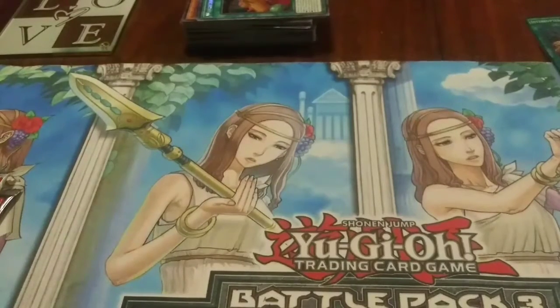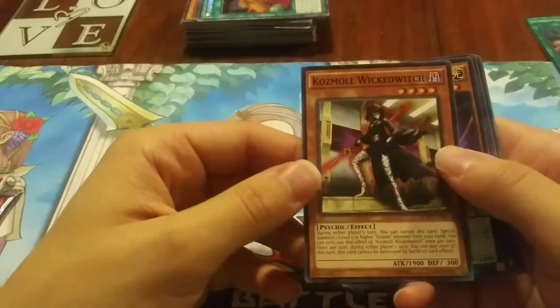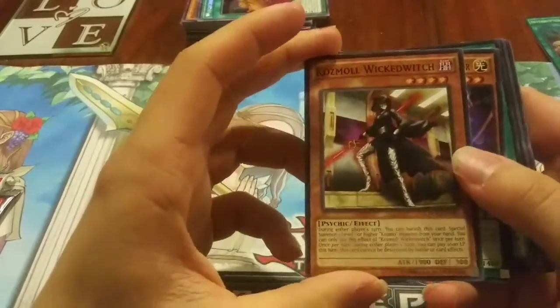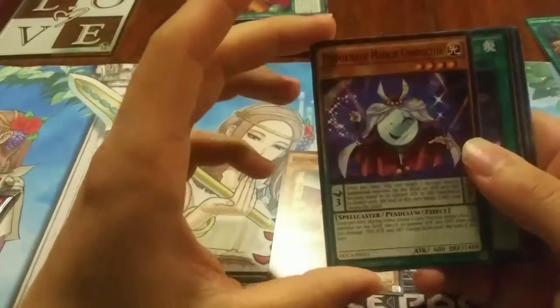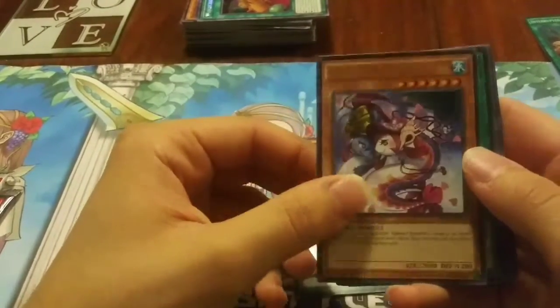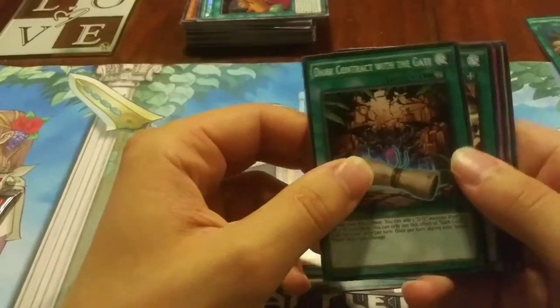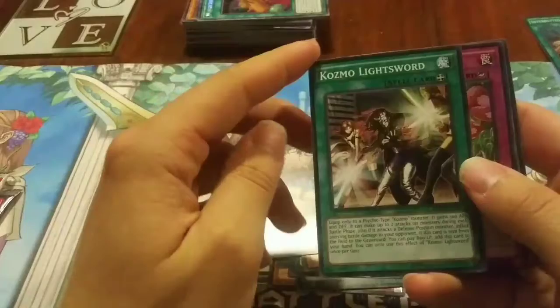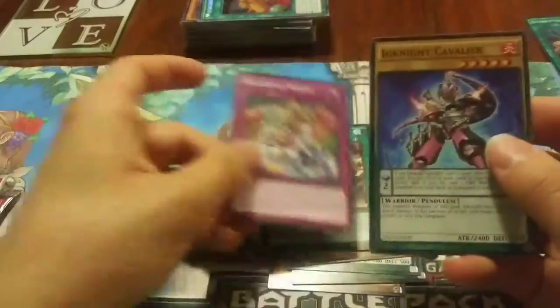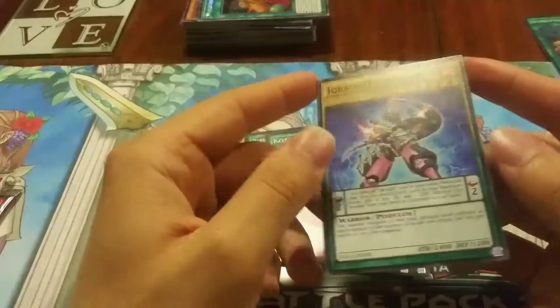Now I'm gonna open my other Dimension of Chaos. Looking like a Jedi. We got Performage Mirror Conductor, Shuffle Reborn, Number Six, Giant Pearfish, Dark Contract with the Gate, Cosmo Light Sword, Fight for March, and Ignite Cavalier.